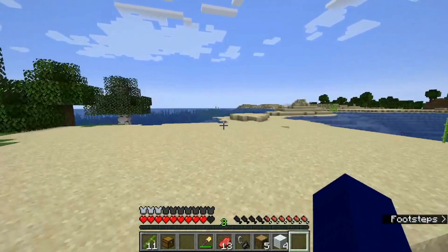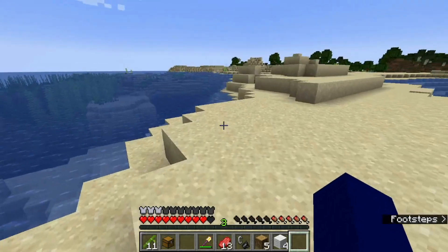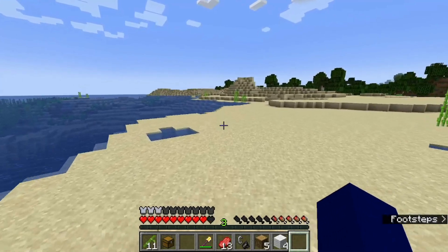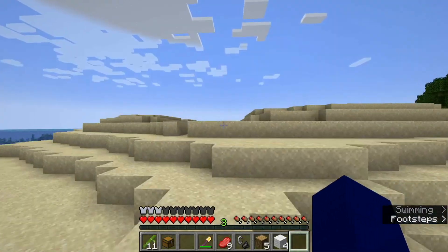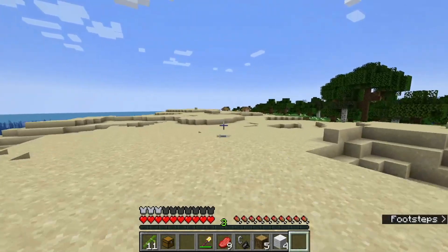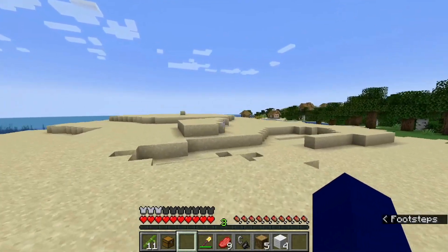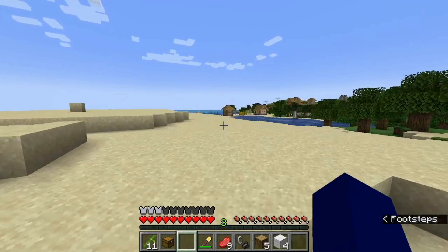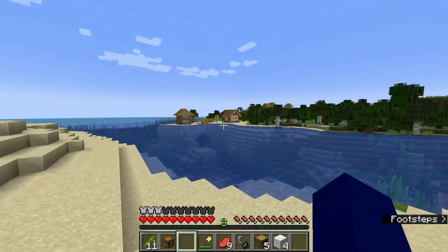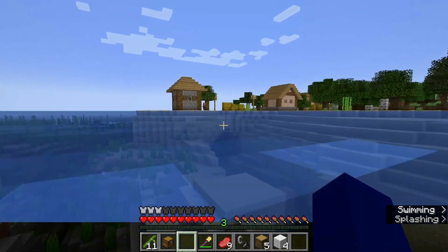Are we entering a desert? Because I do not want to be in a desert — I don't even want to think about how treacherous that would be. You know what, I don't think we should focus — oh wait, never mind, I found a village right there! I was about to say we should just settle down somewhere, but that doesn't matter because we just found a village right here. It's a pretty big village too.